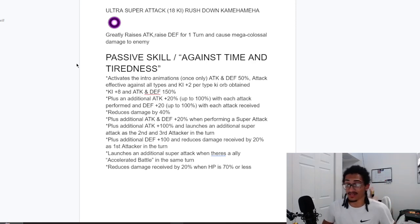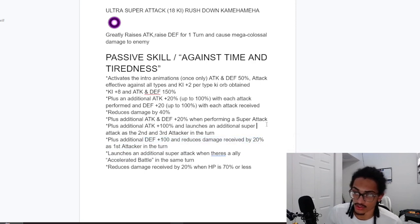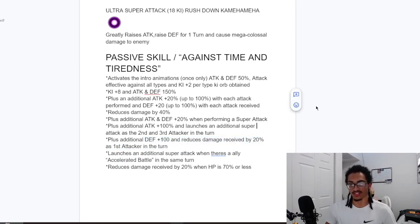I think that would be the way to use this card because he does get that guaranteed super. He also gets the guaranteed super from an Accelerated Battle character attacking the same turn. He can get up to 80% damage reduction too — that's nice. He gets additional defense as well as additional damage reduction as the first attacker in the turn, so in slot one this card could be sitting with 60% damage reduction, effective against all types, and 2 KI for type orbs obtained.